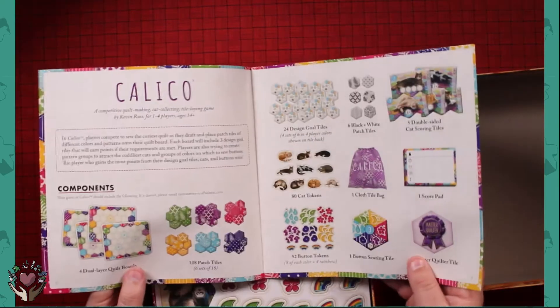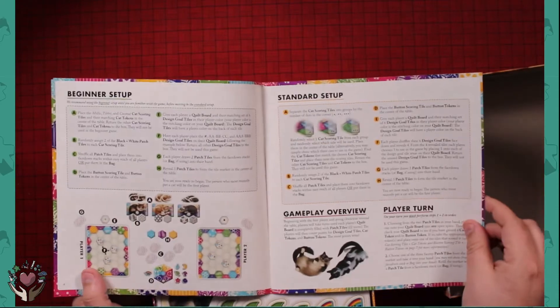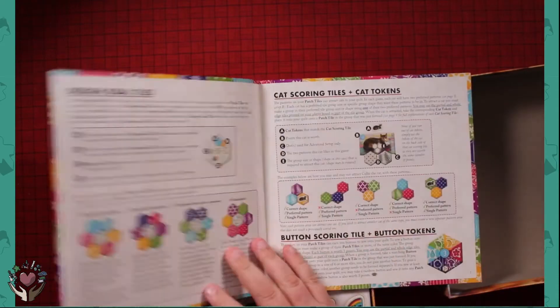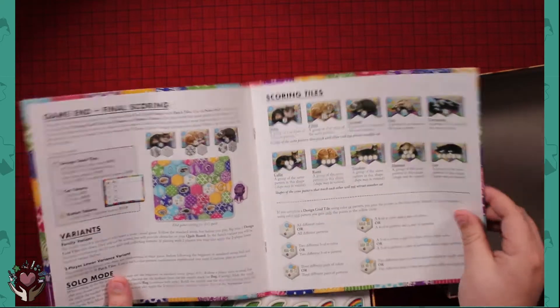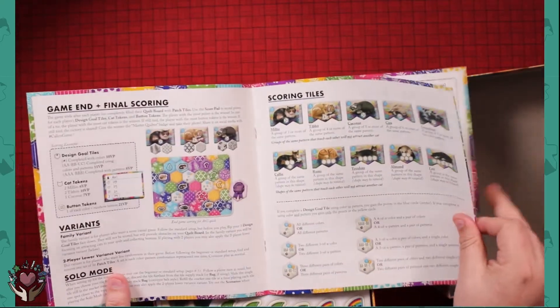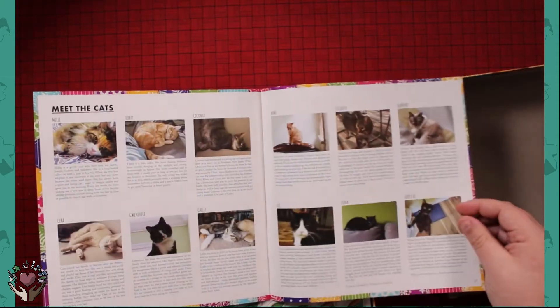Rulebook, here we go. Design gold tiles, cute little pictures of cats, completed patterns, colors, more cats. Cats and cats.